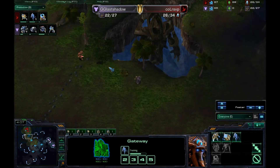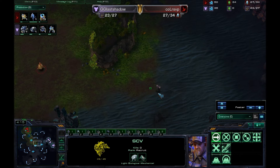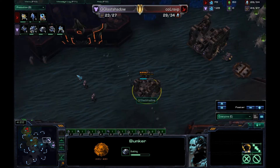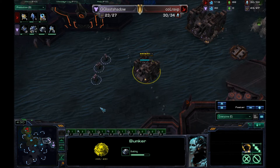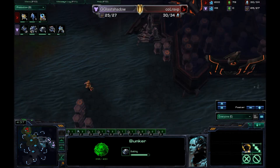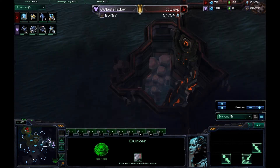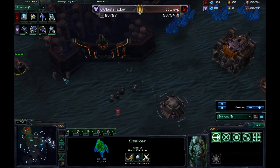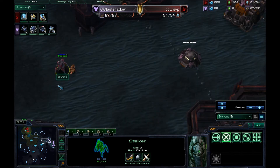There is a Zealot now chasing after that SCV — the SCV will be able to get away. There is one Marine also retreating from the center of the map. A bunker is on the way for GG Last Shadow; it is behind the rocks. The little rocks here show a defensive position — if you put it out front it's obviously offensive. The Marines are now scooting out onto the map. There is one Zealot trying to make its way forward but it will be denied scouting information. The bunker gets loaded, and the Zealot and the Stalker get pushed back.